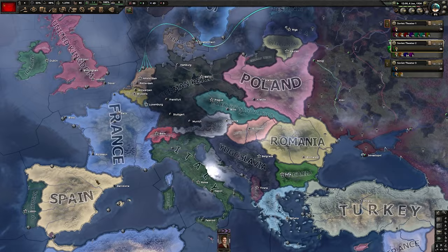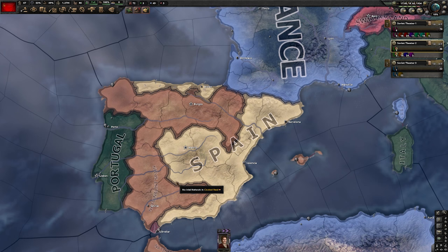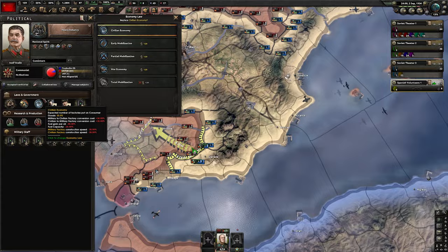Next, we wait for the civil war in Spain to start. The civil war started — we're going to send our volunteers and air volunteers. We already prepared the army. What you do with the volunteers in Spain is entirely up to you. You can try to win the war if you want, but I found it not to be very consistent. The main goal for our volunteers in Spain is to build army experience and air experience — that's what we care about the most.